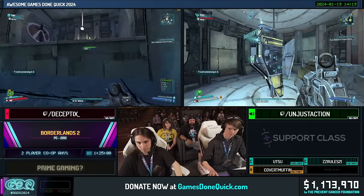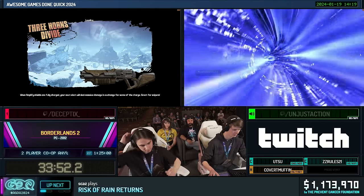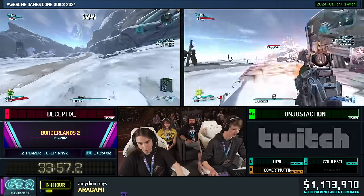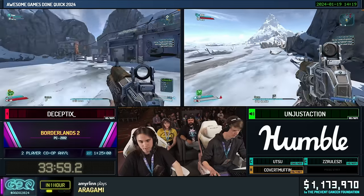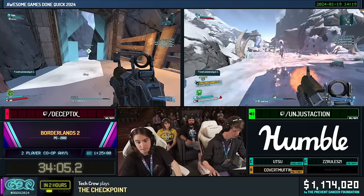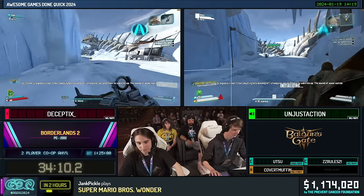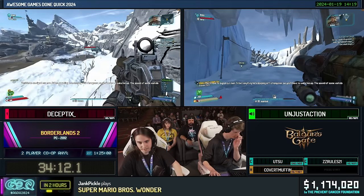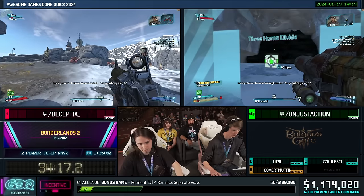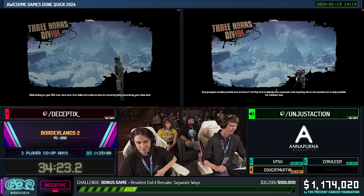Back in Sanctuary, turning in the quest with Roland and picking up a couple more side quests to use for dialogue skips later. Making their way to Tundra Express — at the start of this map you'd normally sit through a 15-20 second cutscene introducing the third returning character from Borderlands 1. Cutscenes are slow, so they're going to try to skip it by triggering the objective to start the cutscene and then leaving the map. It works — nice!